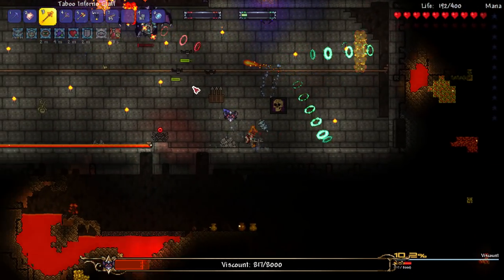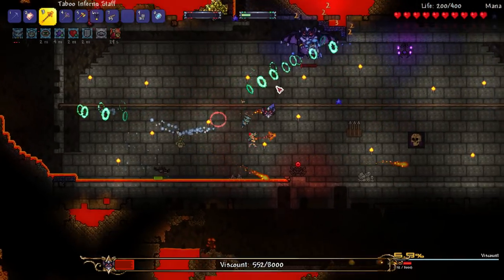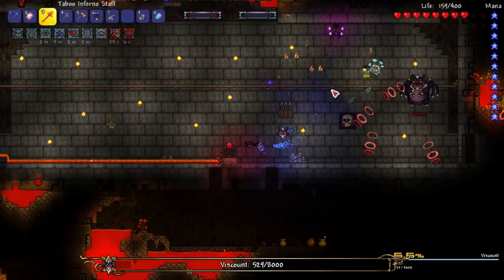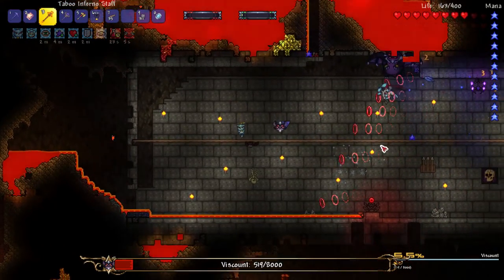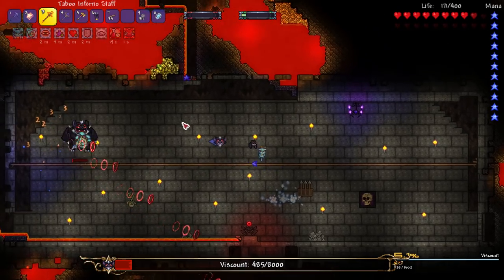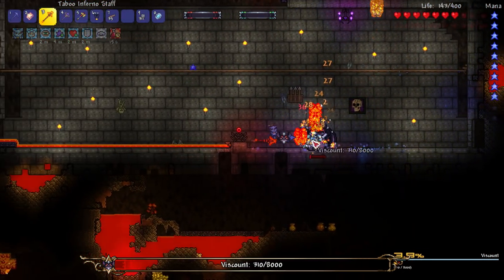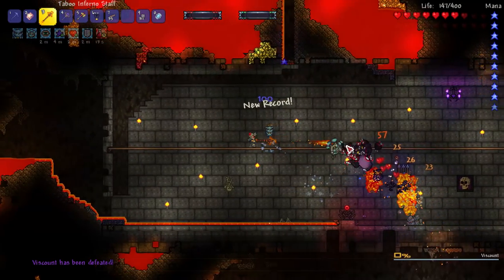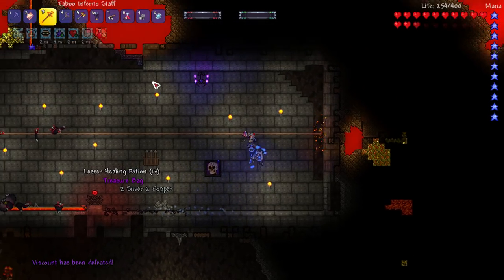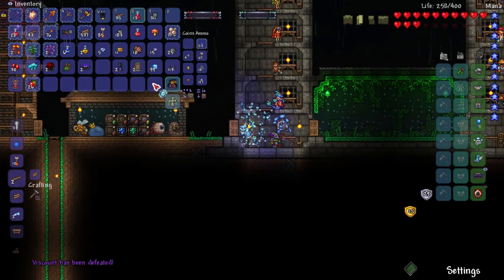So for the final phase of this fight, we should be transformed into a bat any second. I thought the transformation happened in the middle of the fight - oh, it's there! During this phase, if you've never seen this boss before, you can't damage the boss. You've just got to fly around as a bat and survive, and then you get to transform back into a human. And just like that, you beat Viscount in Revengeance Mode! Hell yeah boys, we still did it. I'm very proud of us.